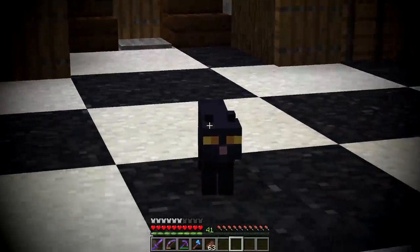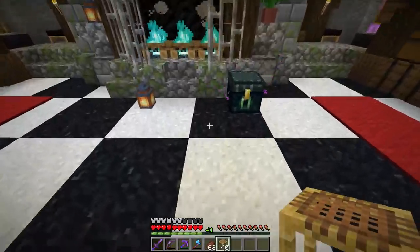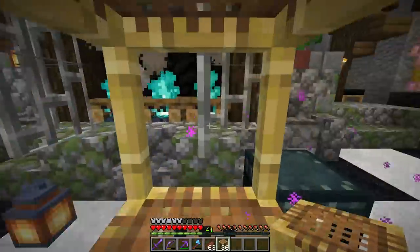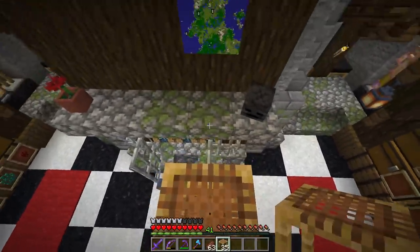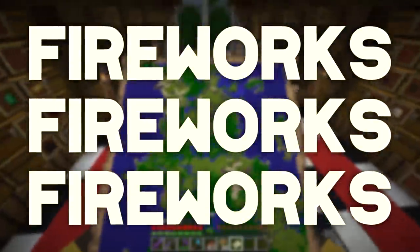Welcome back to the storage room. Today's episode is about a feature in Minecraft that is actually surprisingly complex - there's a lot to it. Today we're going to talk about fireworks and set up a really cool redstone thing so a firework launches every night time.